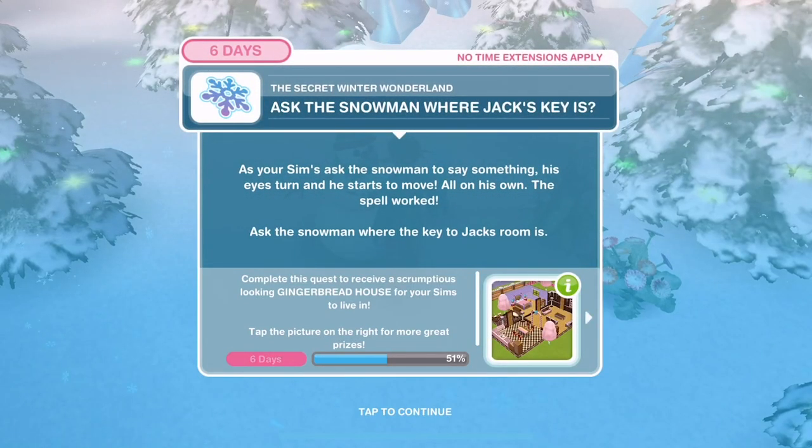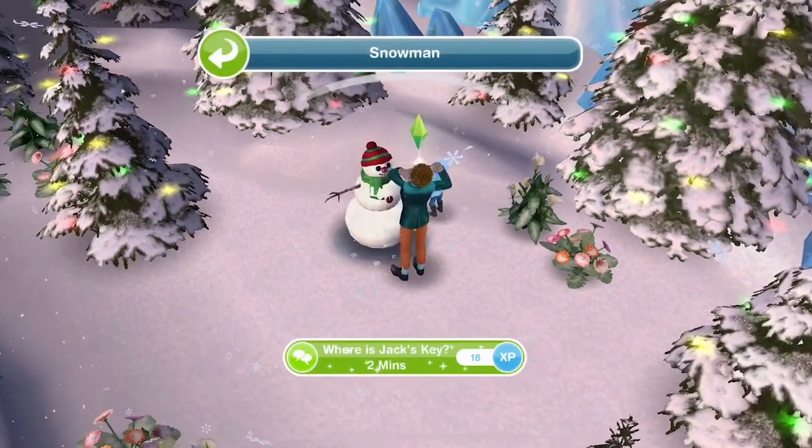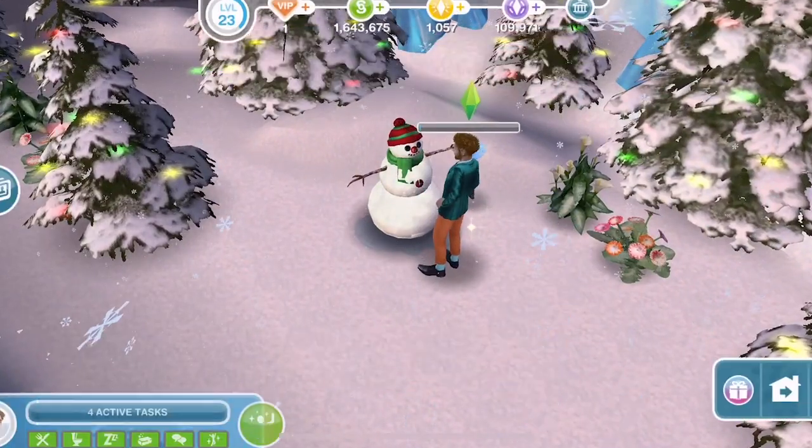Ask the snowman where Jack's key is. As your Sim asks the snowman to say something, his eyes turn and he starts to move - the spell worked! Ask the snowman where Jack's room key is - that takes two minutes.